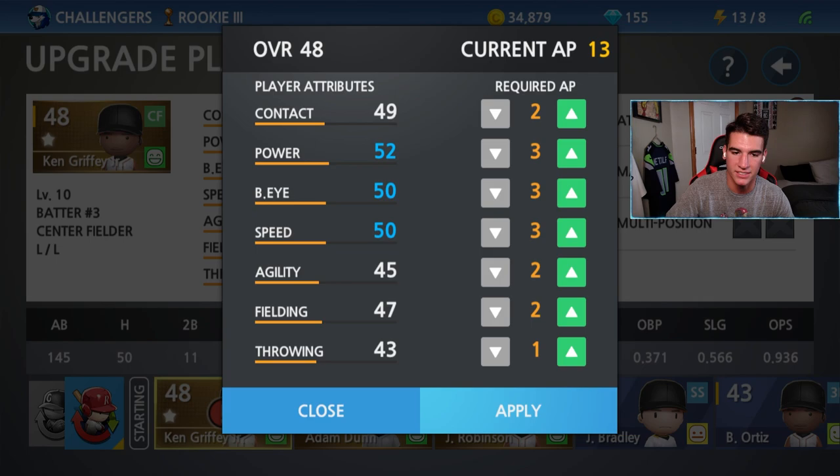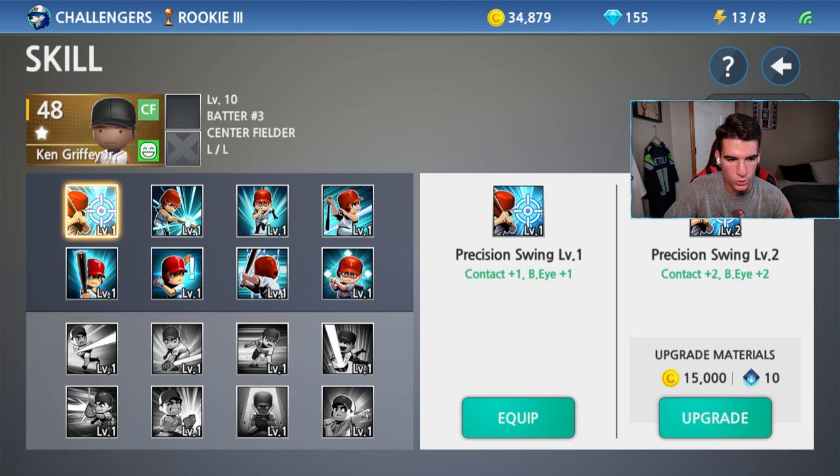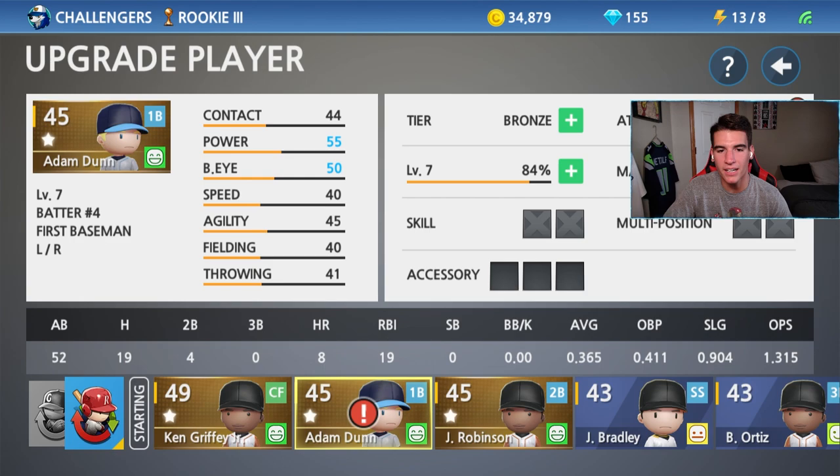I'm still figuring this out guys, please help me out. If you have any different suggestions just let me know. We'll do two into throwing to get that to 45 — apply that there. I think I like that. So that's what his attributes are looking like now, and we also unlocked the skill slot on him. I have no clue what these do or which ones are best — we have precision swing, power swing, deception, clutch hitter. I'm going to go with power swing, but let me know what you guys think is best.